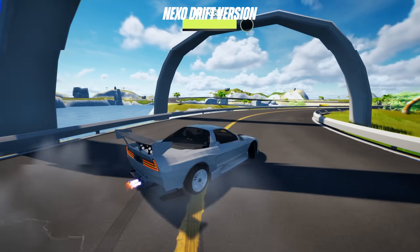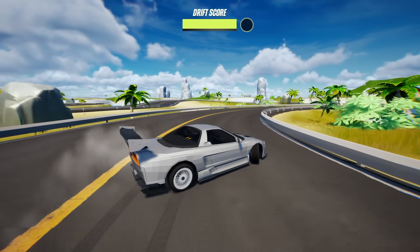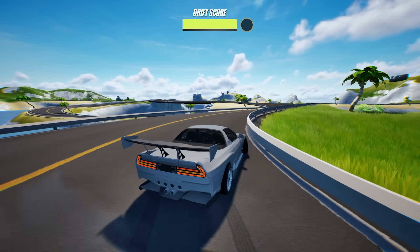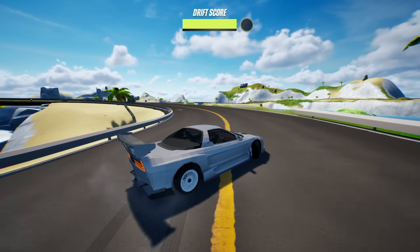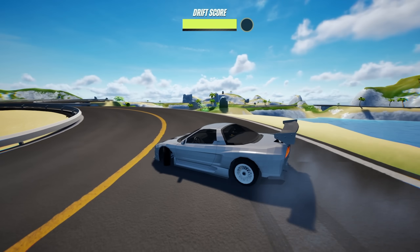I've added a drift version of the Nexo and I spent a lot of time on the handling for this one. It's even smoother to drift than the other drift car, the SX-7. It's got less weight and a different center of mass setting which I've tweaked so that the drift cars will behave pretty similar, but there's still some differences with handling and speed of course.